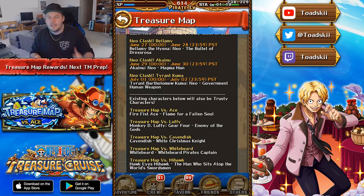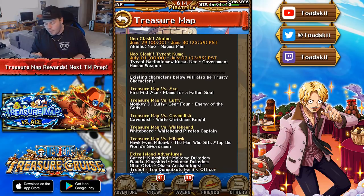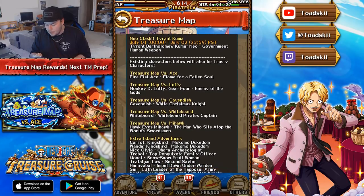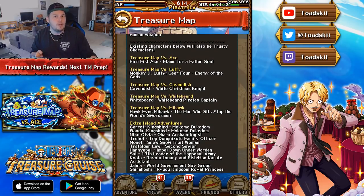Next you've got the extra island Fortnites that have already come out before: Carrot and Wanda, Nuko, Olya, Fortnite Treble, Fortnite Monet, and Trafalgar Lore. Then Hannibal, Sai, Koala, Jabra, and Shirohoshi. All of these Fortnite units are going to be trusty characters. In terms of which ones are useful: Wanda's pretty good for paralysis reduction, Niko and Olya do that as well. Treble's pretty meh, Monet's meh, Trafalgar Lore's pretty meh, Hannibal's pretty meh. Koala is kind of like a mini version of Sabo. Jabra I think is a free spirit or orb booster. And Shirohoshi is a really good utility unit.